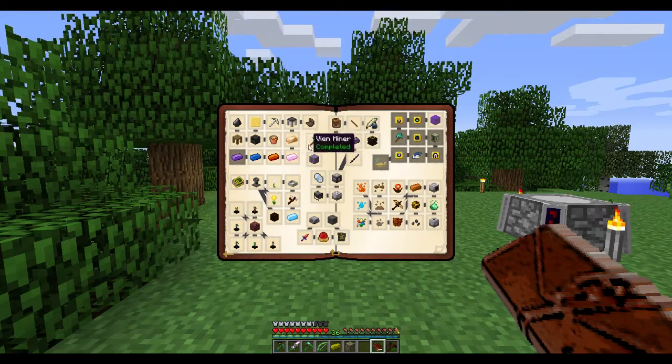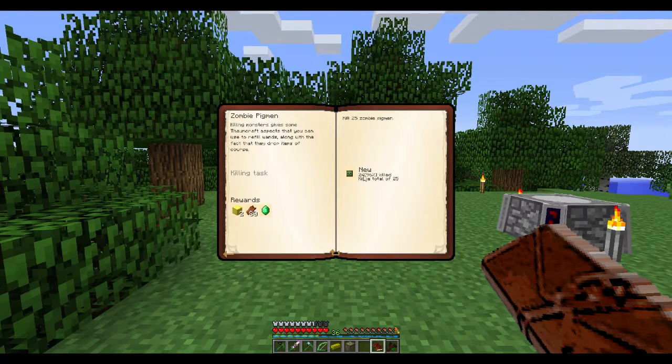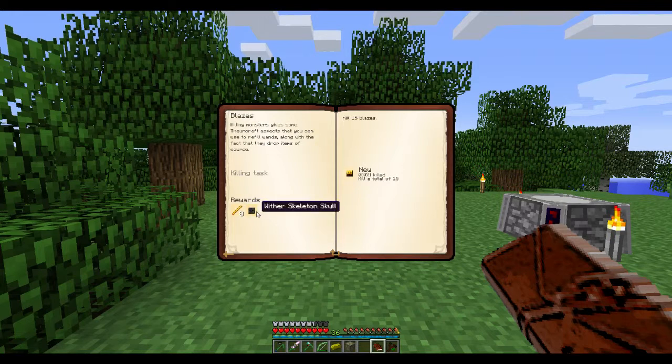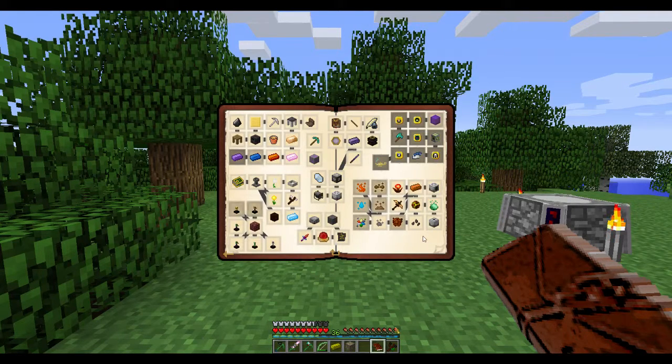The Thaumcraft is complete for these little ones here. We still need to find some Cobalt in the Nether, still need to kill one more Zombie Pigman — shouldn't be too hard — and I need to find Blazers. I haven't had much of a look around the Nether but I haven't seen a stronghold yet. We still have to go to the Twilight Forest.